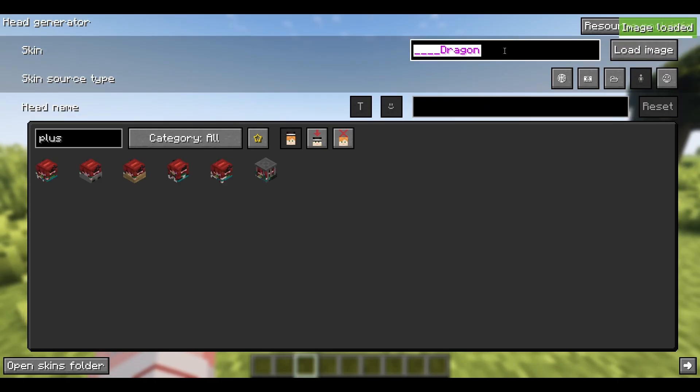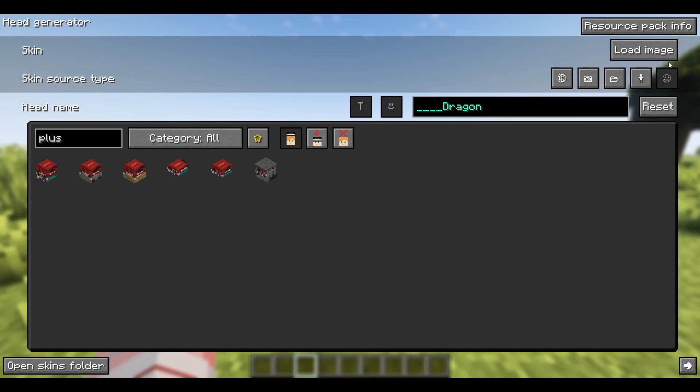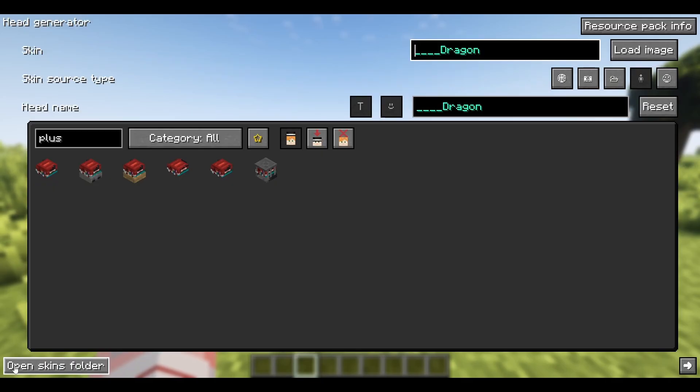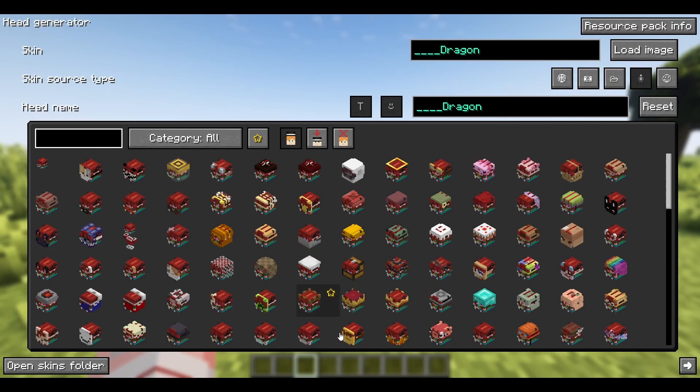Over here it says head — load the skin by the player's head. When you load, it looks into your inventory, and whatever heads you have in your inventory, you can then select them, hit done, and then you can edit them again. So if I wanted to put a little hat on my plushie, I can do that now.